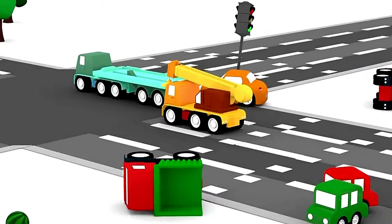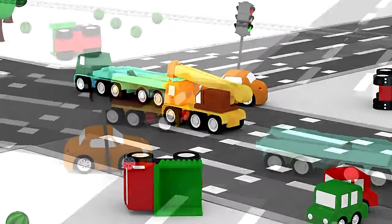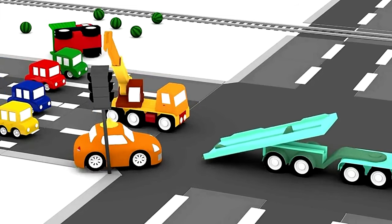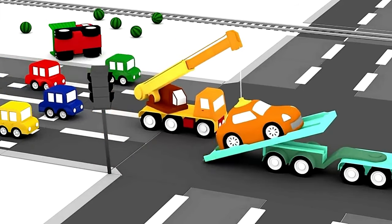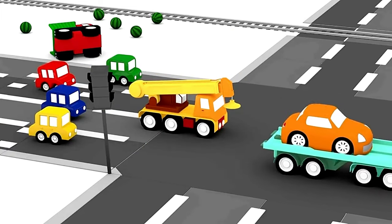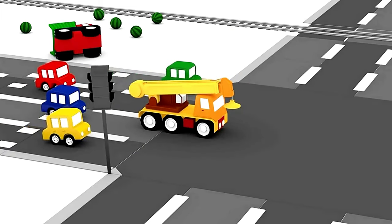Here comes a transporter truck and a crane truck. This crane truck will lift the orange car onto the transporter truck. Off it goes now to the repair garage.